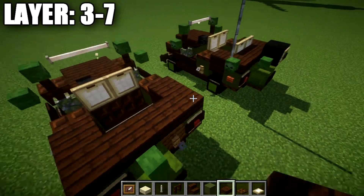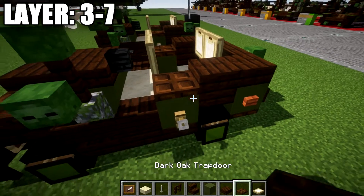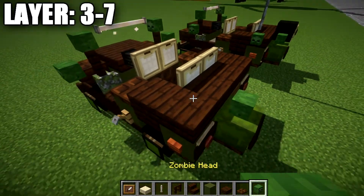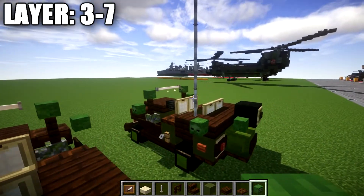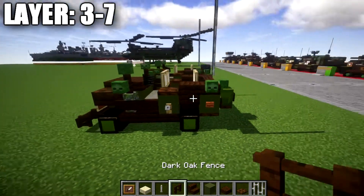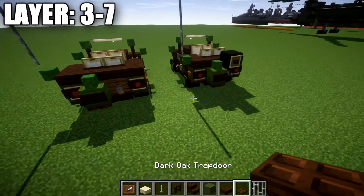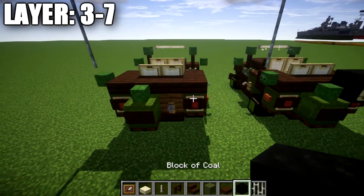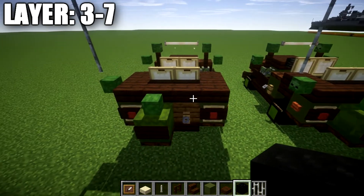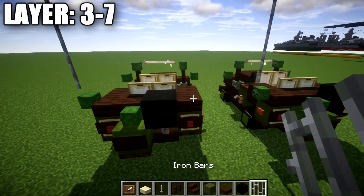Coming off the dark oak slabs, place two birch wood trapdoors for the rear seats. Place a zombie head on the left dark oak slab and coming up from it add a radio antenna — this is optional, as not all Willys Jeeps had antennas. Another optional addition is the spare tire. Since we can't use the banner technique on this tire due to the banners already in use, place a coal block on the dark oak slab.